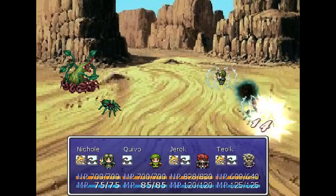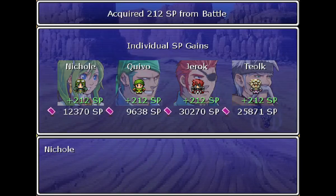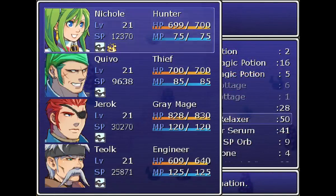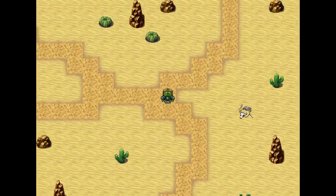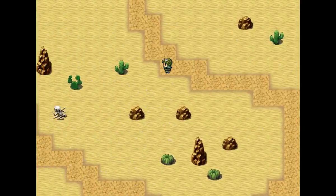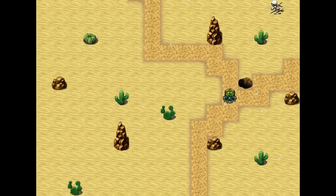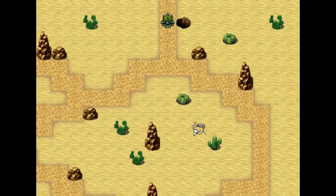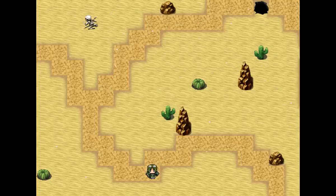Everybody loves paralysis. Monks are one of the reasons — early on they get the ability to become immune to all status effects, which in speedruns can save you a ring. I'm going to save here. I'm not sure if this is a shortcut — I believe it is. I believe this is the last area we need to go to.